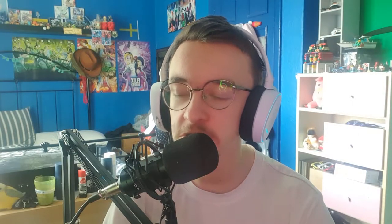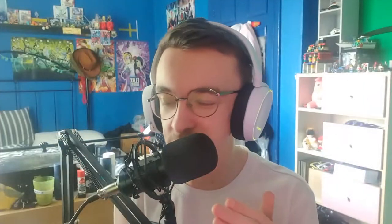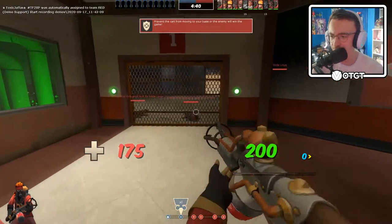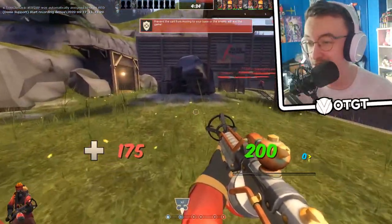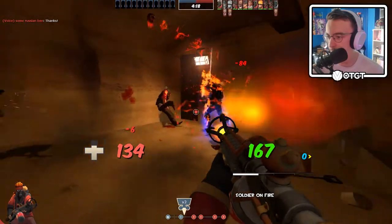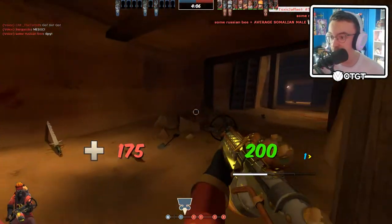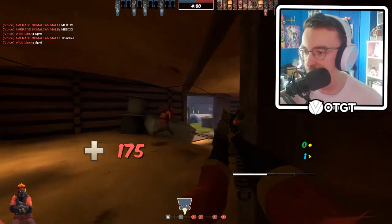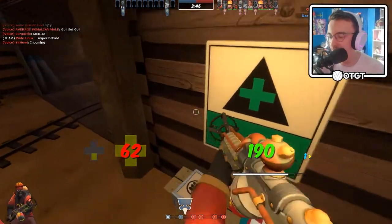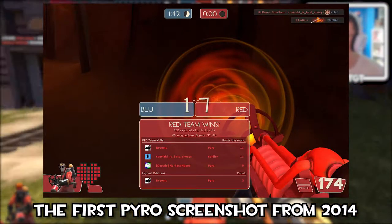I did slate the flog in my previous TF2 video — I said it wasn't that good of a weapon unless you have crits, which realistically it isn't. So let's see how this goes. I've got the Manmelter as well, just so I can help out teammates, because support Pyro is the best Pyro. I don't really rate the Manmelter. I did used to be a flog main for quite a while, I will admit. When I was starting out as a Pyro main, the flog was my main flamethrower.